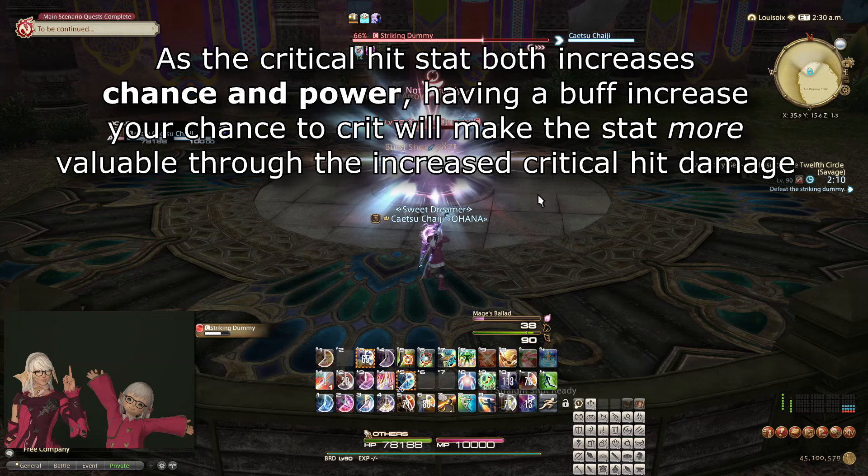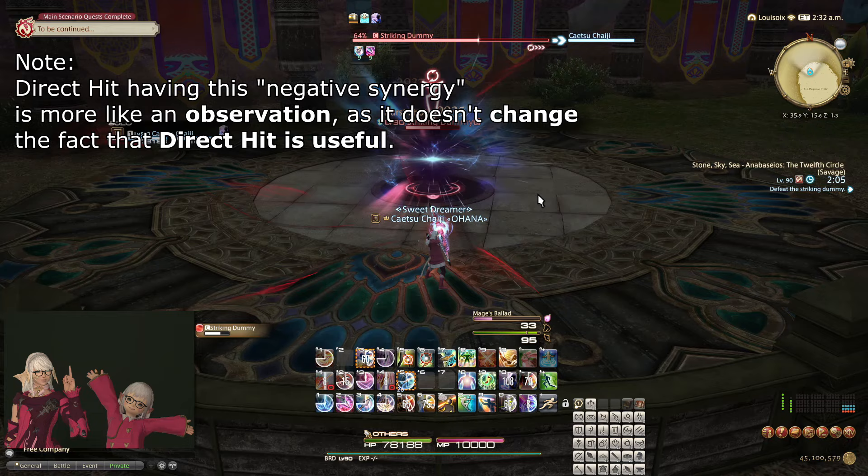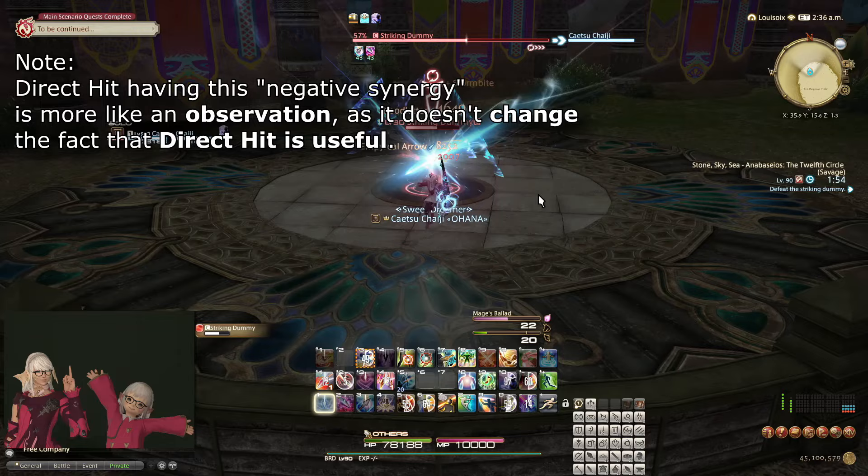On the other hand, because critical hit as a stat increases both the chance and power of crits, it doesn't have this weird negative synergy. I hope this overview of how buffs stack together was helpful, and if you have some examples of more complicated buffs that you require help with understanding how they work together, I would love to hear about it in the comments, and maybe we can figure these things out together.